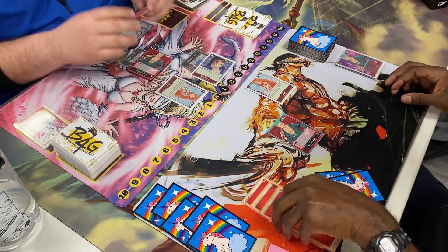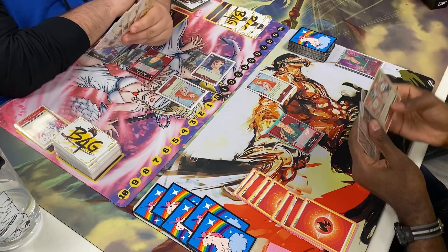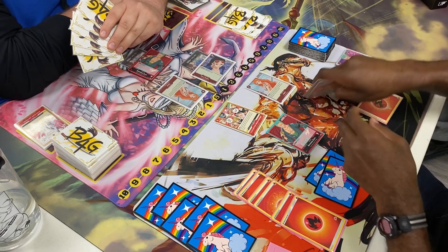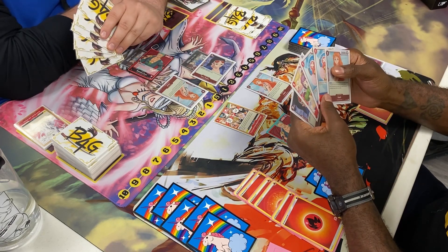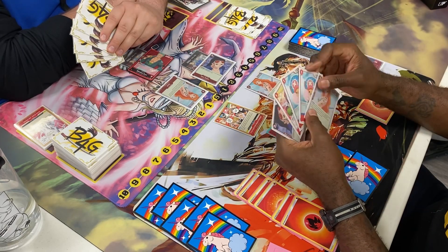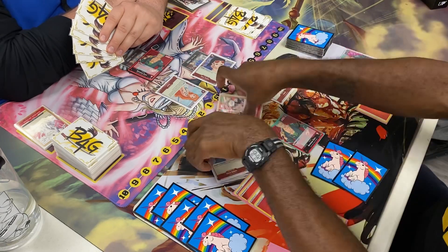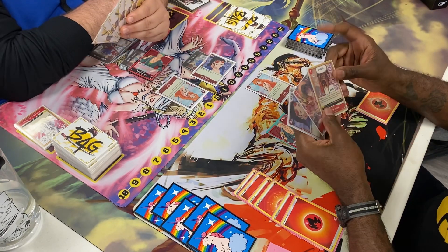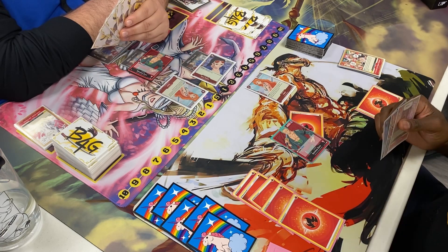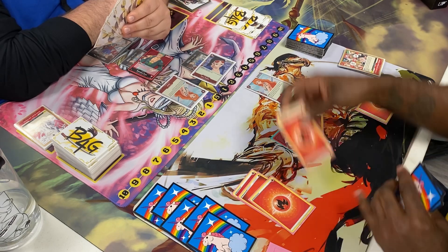I think it worked the way I wanted it to. Anyway, down to three life, I'm feeling good — I have seven Don to work with and two searchers in deck. I use those mainly to grab characters, and Nami to grab event cards when needed. Nico Robin again just for the scare, because people really don't like Nico Robin — understandably, since she gets rid of all your low blockers and characters with great abilities.